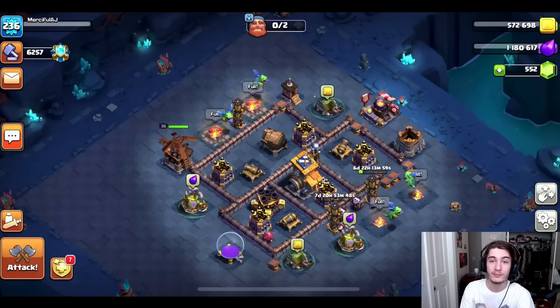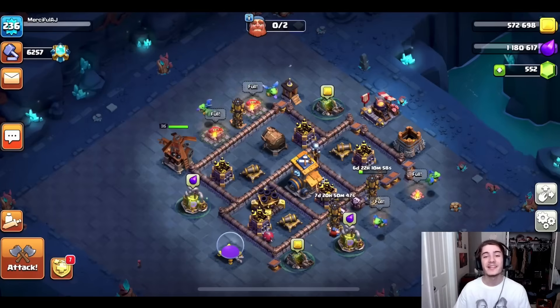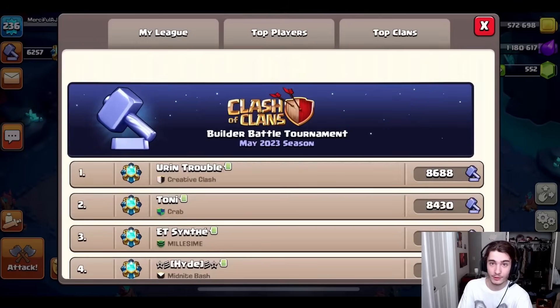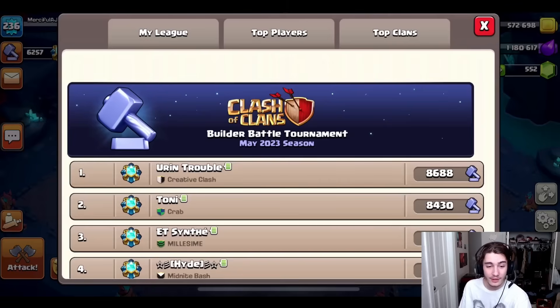Today I am super excited because we have the best builder-based player in the world with us. Yurin Trouble is an absolute maniac when it comes to attacking. Last season he finished number one in the world with over 250 trophies to spare, which I actually kind of take some credit for because in addition to being a crazy attacker, he is a genius when it comes to trapping bases, which caused me to fail on him over eight times.